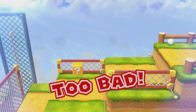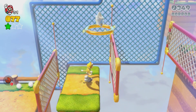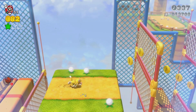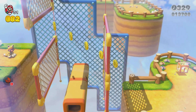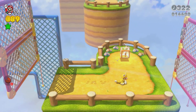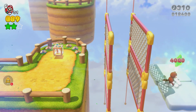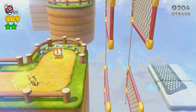For the second green star, you probably want to use a catsuit or a Tanooki suit. The safest option would probably be Tanooki - then just fly over like that, get the second star, and jump over. If you don't have a Tanooki or a cat suit, you can just long jump, but that's a lot harder.